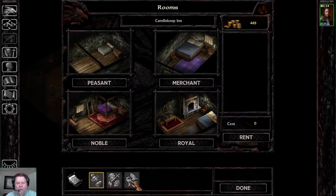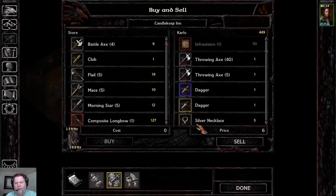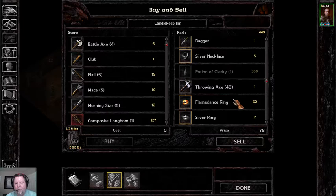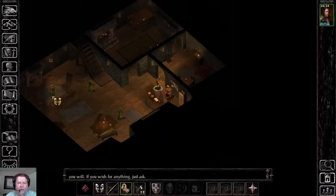While we're at Winthrop's, every time you purchase a rumor you'll hear a tale — it may be true or a red herring, but if you're unfamiliar with the game it gives hints about what's going on and where to go. We sell the dagger, necklace, and a few other items, get some gold, then head to Firebead to give him his scroll.